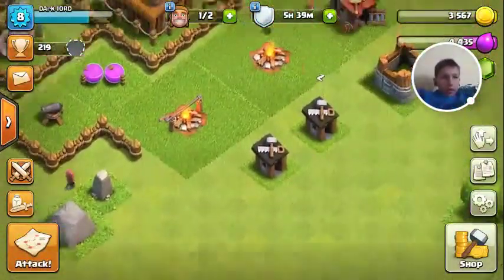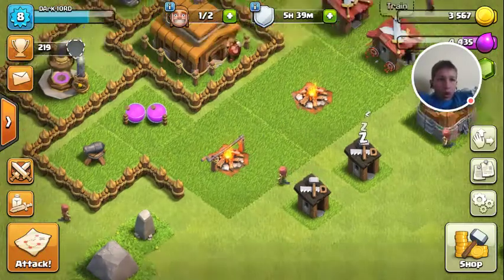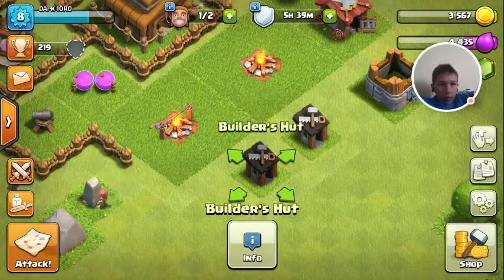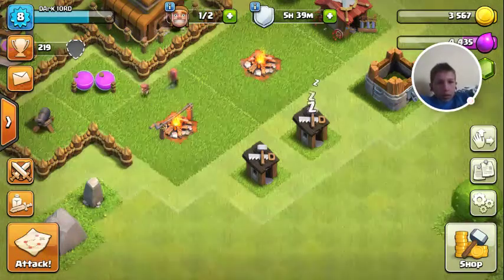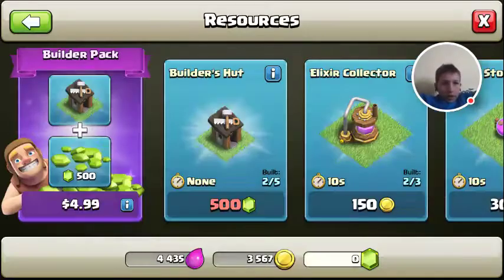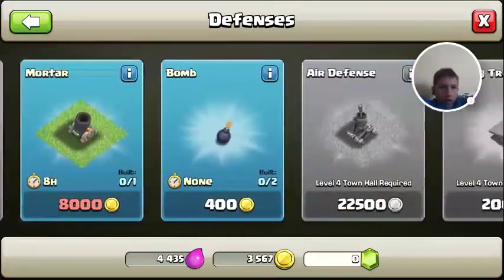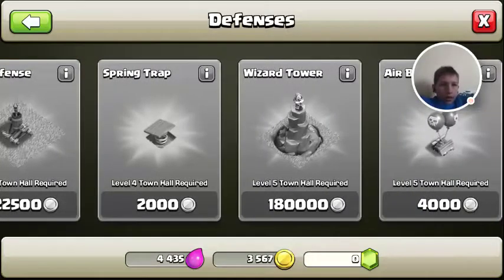But here — you can see my builder's hut. The reason why it's like this is because whenever I get more wall on town hall level four, I'm going to place it all around both of them. I'm going to place the wall around the builder's huts — both of them — and take the wall all the way down from one builder's hut to the other. I'm going to get a wall, a cannon, a mortar tower, an air defense, and a spring trap.